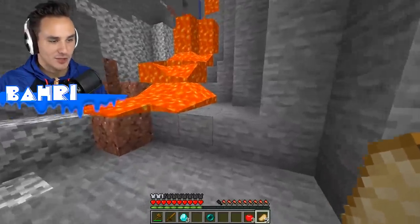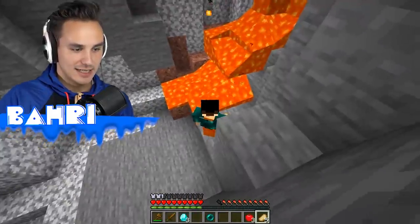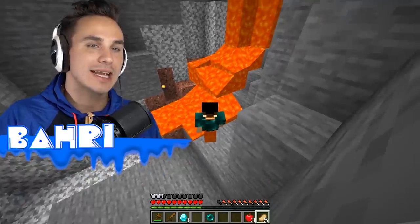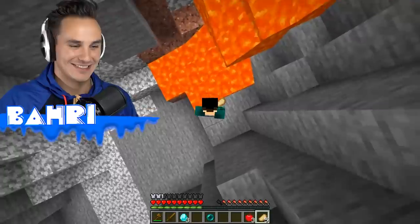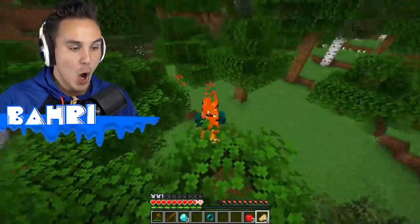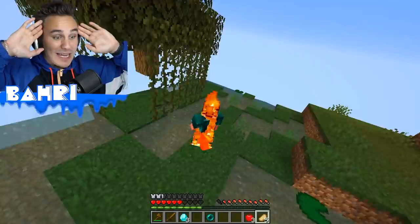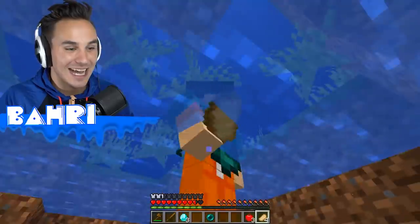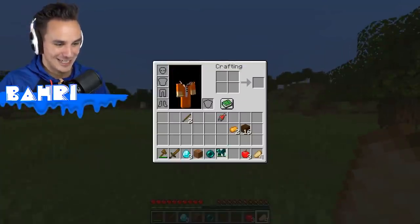I wonder if the lava will also teleport us. With our ender pearl chest plate on, just stepping into the lava — will the burn continue if we get teleported? We're continuously teleporting because we're still burning, and then we finally teleport into water to get the burn off. We gotta take off this chest plate. That's a little intense.